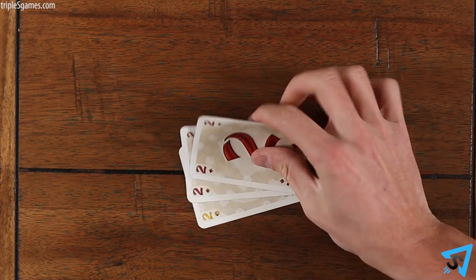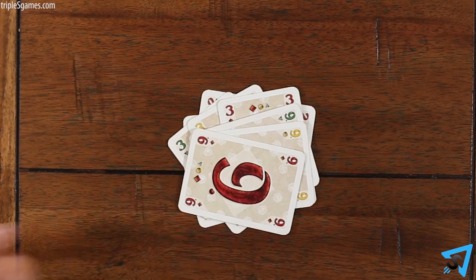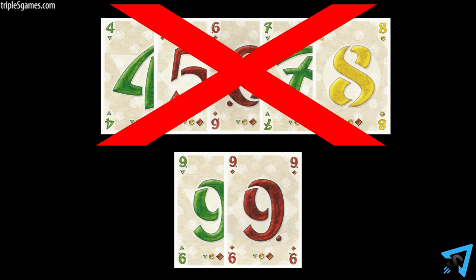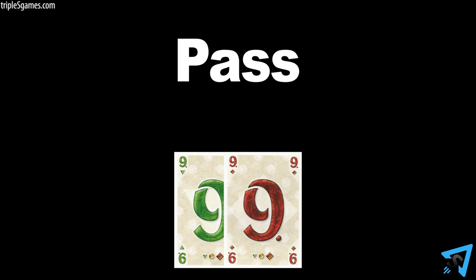On your turn, you must play cards equal to the number of cards led unless it is a gang of four. If a player leads pairs, you cannot play a five card combination. You must play two cards of a higher rank, a gang of four, or pass your turn. You may choose to pass even if you have cards that could be played — all play is always optional. If you pass, you may play later if given another opportunity to play.